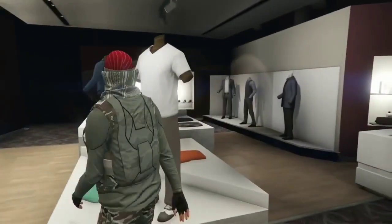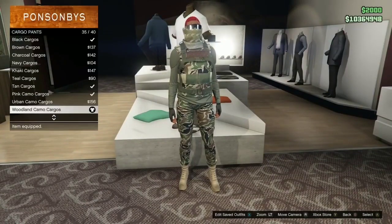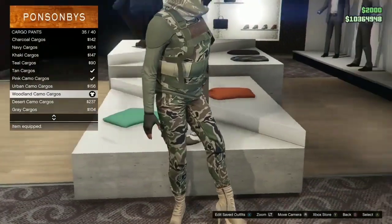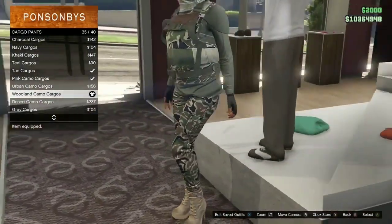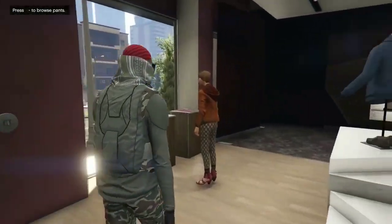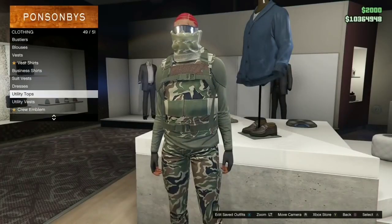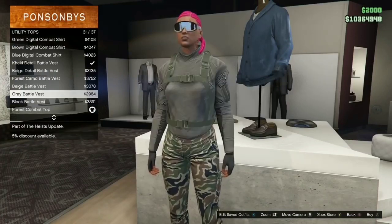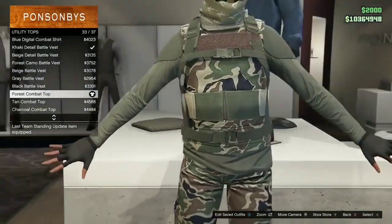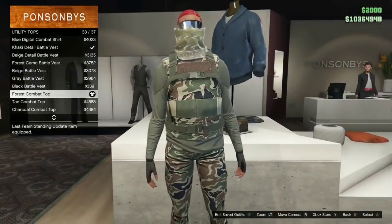Alright guys, first off you're going to head over to any one of your clothing stores. When you get there, go to pants, then cargo pants, and select the woodland camo cargoes. This is a very easy outfit to make. After that, go over to tops, go to utility tops, and select the force combat top.